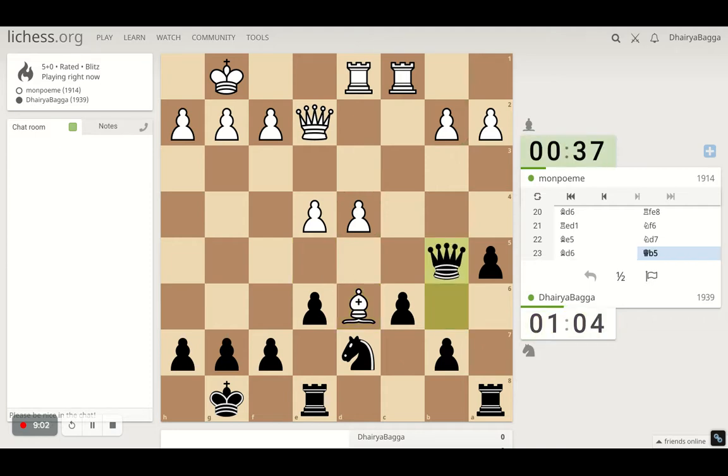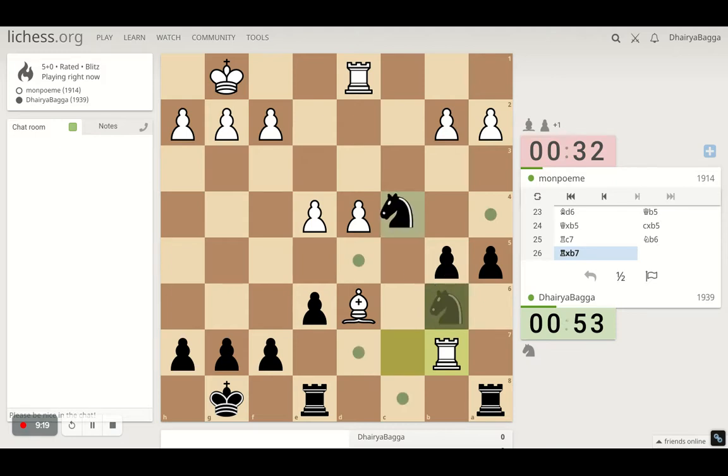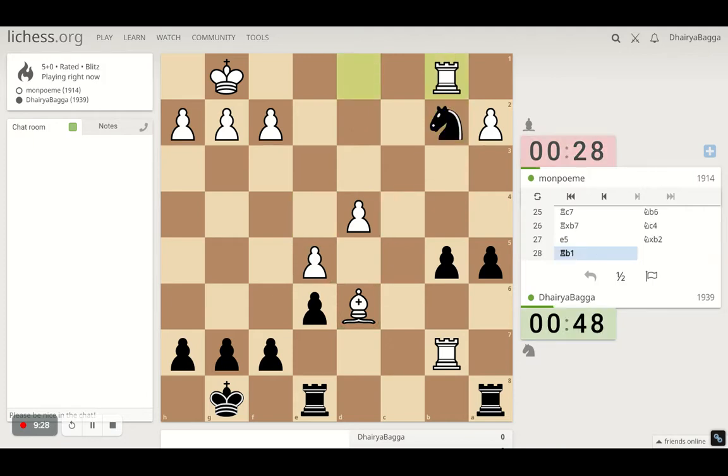Queen exchange might work. He's down on time. Now we have to save this — go up. Takes the pawn. I attack the bishop as well as the pawn. He's okay. I don't want to break him open.